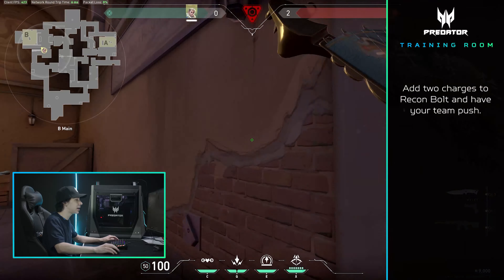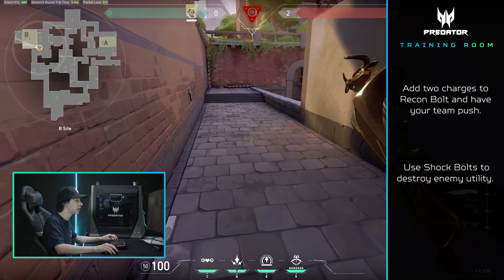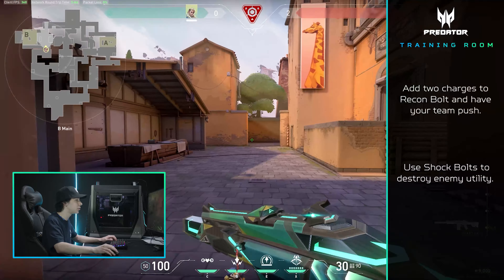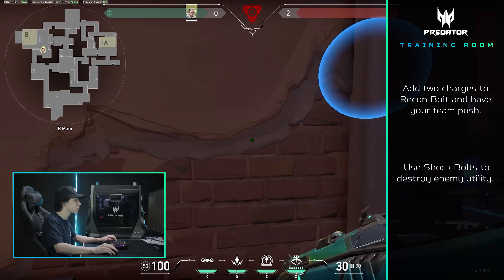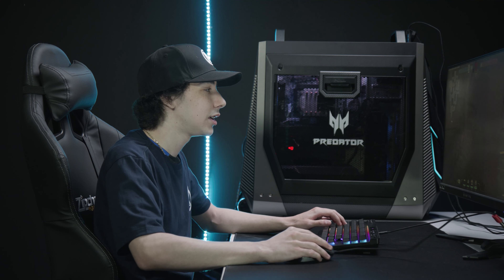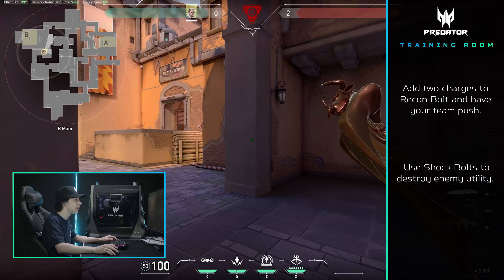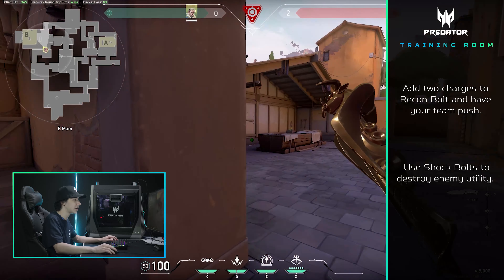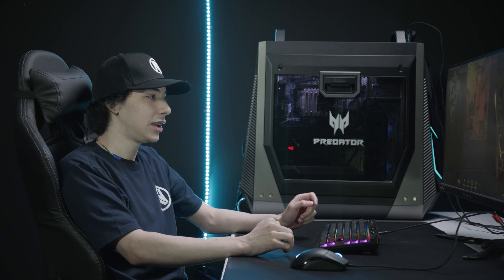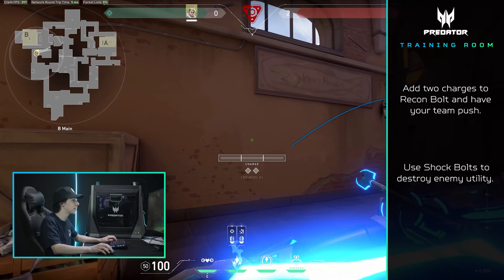Another advanced tip is using shock darts against Killjoy or Cypher utility. For example, if you know Killjoy or Cypher is playing B and they have a trip or Killjoy has her mollies and Alarm Bot, you can bounce a shock dart off the windows or walls and it will destroy all the Killjoy utility. So if your team wants to hit B, you bounce it off the wall, destroy everything Killjoy or Cypher has, and just run to the site for free — they have nothing left and they're calling rotates, panicking. Try to make it a habit to destroy wherever Killjoy or Cypher is playing. You could also not even hit that bomb site and call your team to hit the other site, because Killjoy or Cypher has nothing left and they're pretty panicked. It's super broken to make it a goal to break Killjoy and Cypher utility every round.